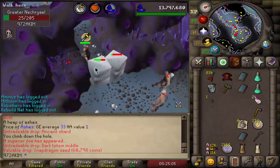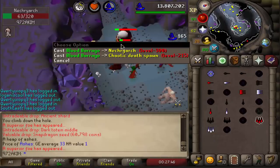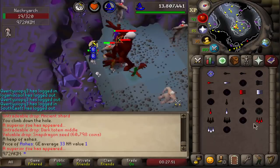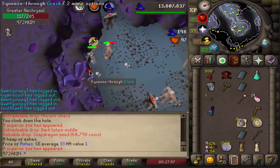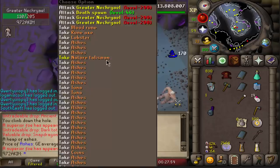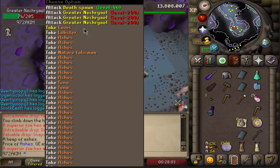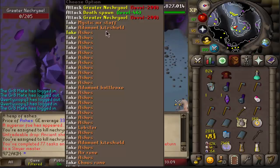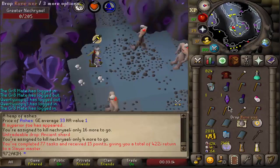Dark totem middle — not bad. We got back-to-back dark totems, let's go! I should probably just blood barrage everything. I didn't drop in time — I don't even know what I got, and I didn't even get a totem piece because I forgot to drop. I even said to myself I was gonna drop it and then forgot. That's 77 tasks in a row completed.